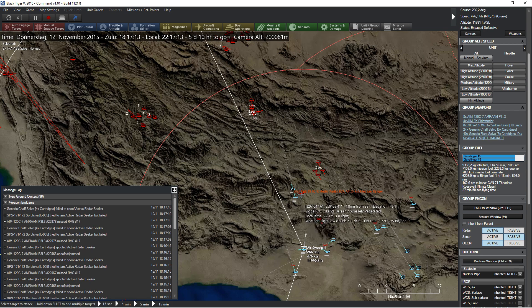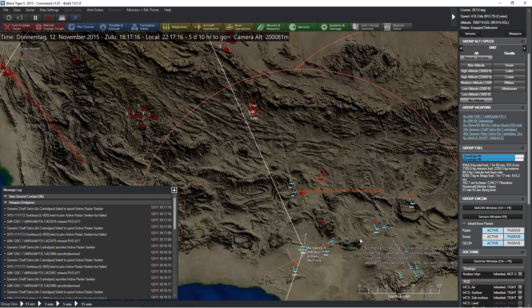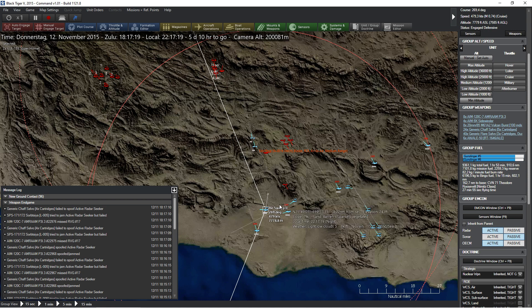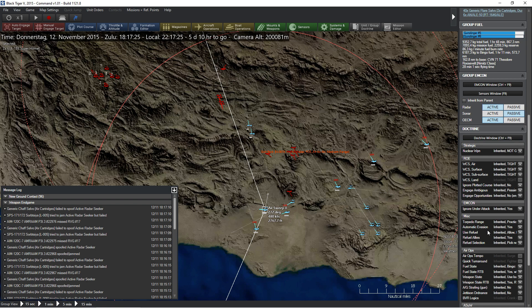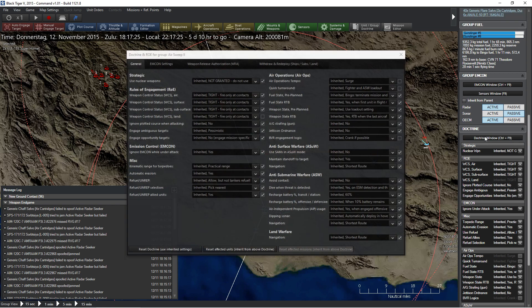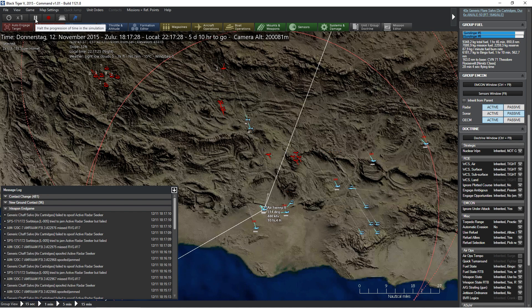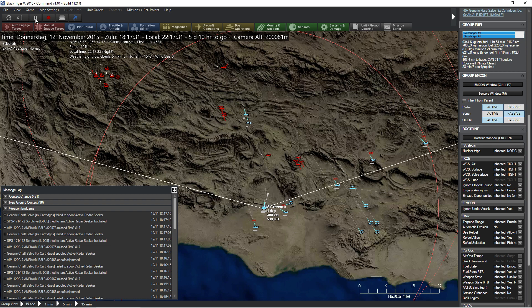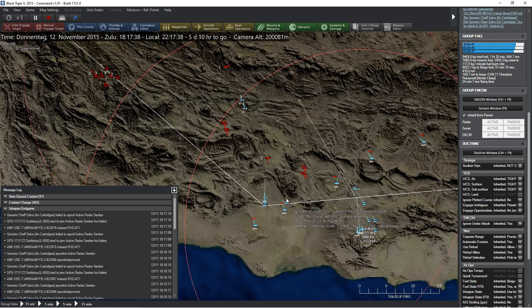Why on earth are you so bad at shooting him down? This cannot be alright. I'm not sure whether these guys are going to hit anything — I think we might have evaded them. What are you doing? You shouldn't be engaged. The problem here is you guys are engaged defensively. Let's turn off automatic evasion so that you're turning around over there and launching a missile at this guy.